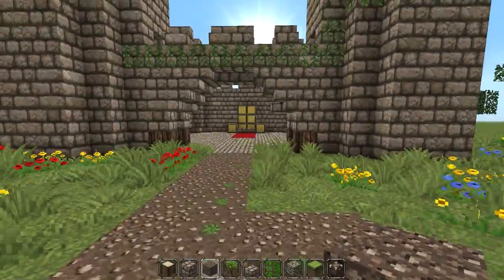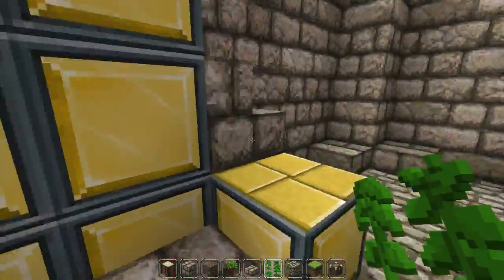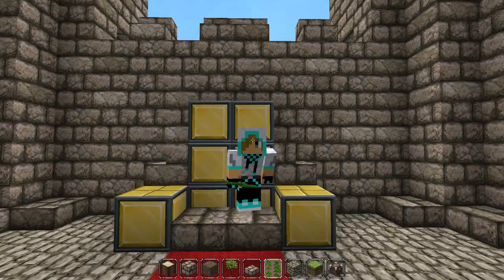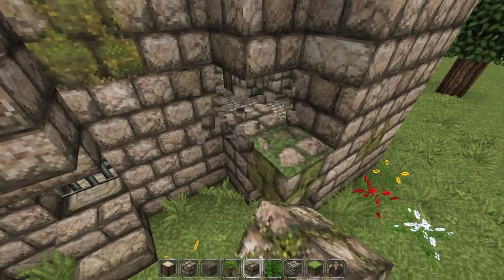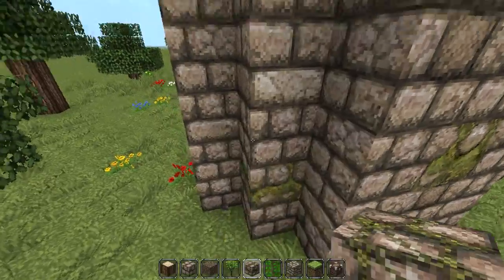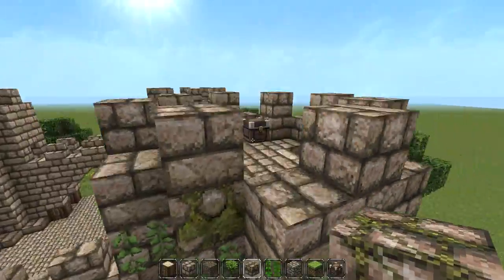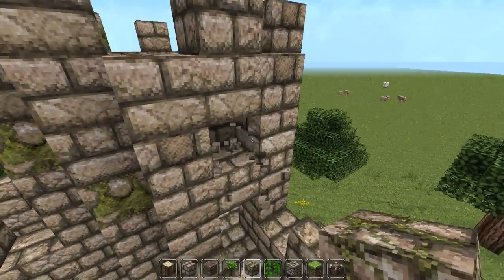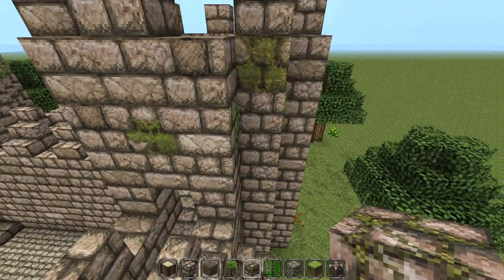I've added a little path out of the castle which looks nice. Inside I've added a golden throne with red carpet leading up to it. I'm also adding random mossy stone bricks around the castle which give it a little more texture - not too often, but enough to notice. I'll do this all the way around and come back with shaders on for the final reveal.